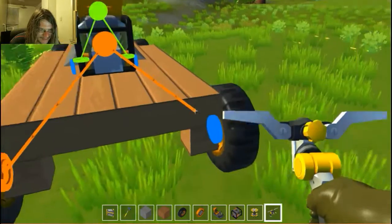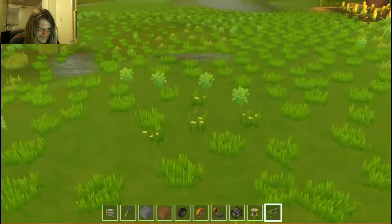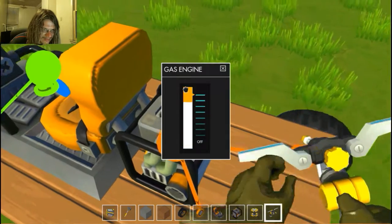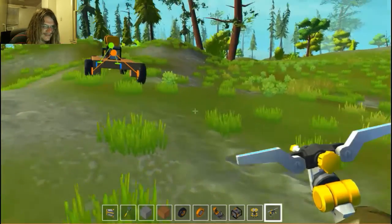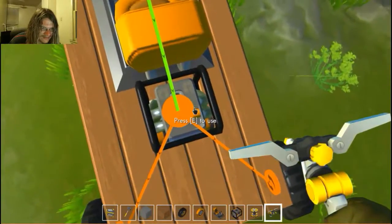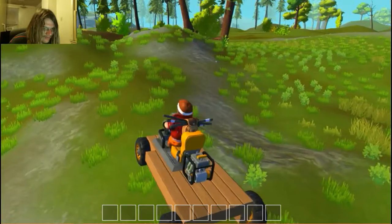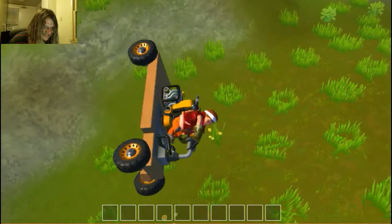Connect the engine to the wheels and I'm gonna have to fix this rotation again. Uh oh, set the power of the engine. Forgot to connect it to the driver's seat. There — now that it's connected to the driver's seat, I'll be able to control the damn thing. I got me a little wood buggy that steers backward and I'm upside down. Perfect — just what I wanted.